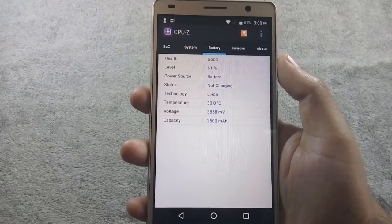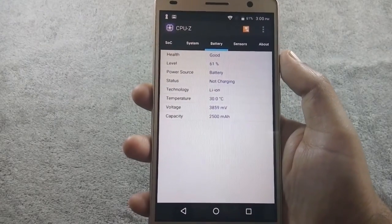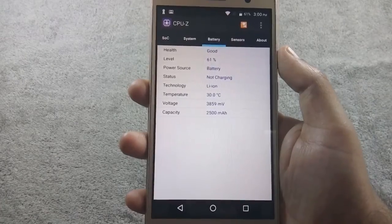Let me show you the initial battery percentage — battery is 61% at the moment and the time is 3 PM.